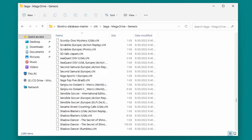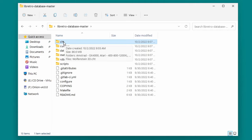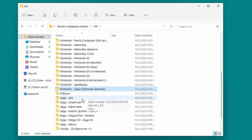Now, there are a few different ways to proceed from here. The entire folder is only around 89MB or so, so you could copy the entire folder over if you have room. You can also copy over just the folders for the systems that you're interested in. Or finally, you could just copy the individual cheat files for each game you want to use cheats on.